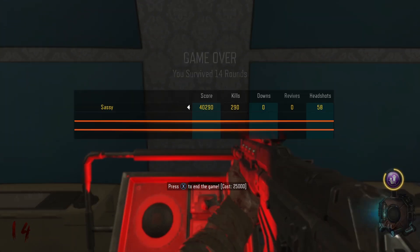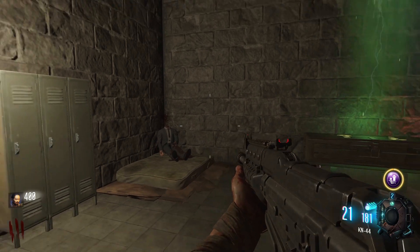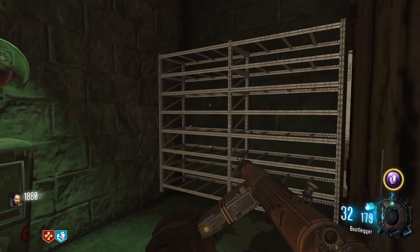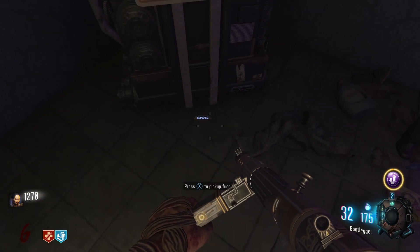In order to beat the easter egg and unlock the buyable ending, you'll first need to collect the three fuses around the map. One is found to the left of the mystery box, one is to the right of Deadshot, and one is in the pack punch room on the floor by the broken wonder fizz.